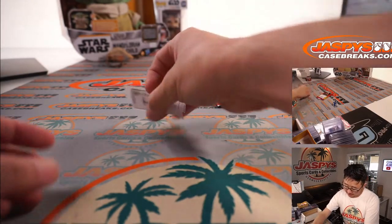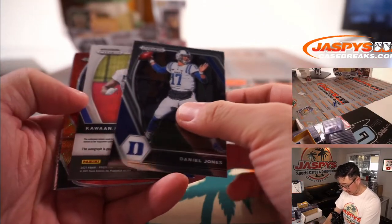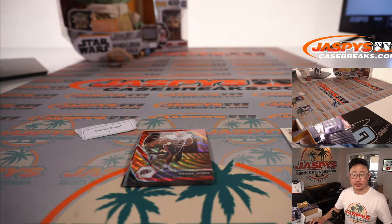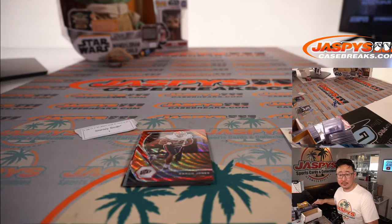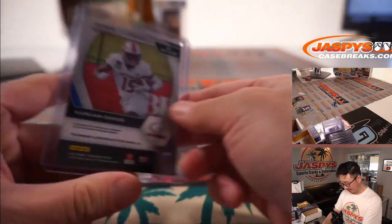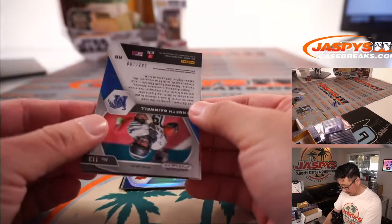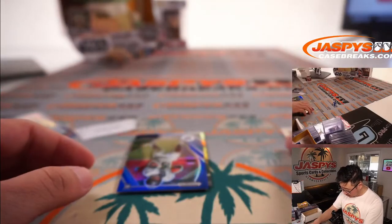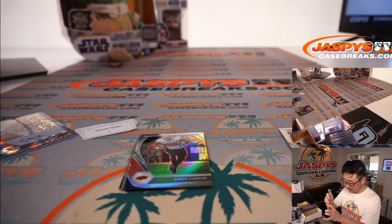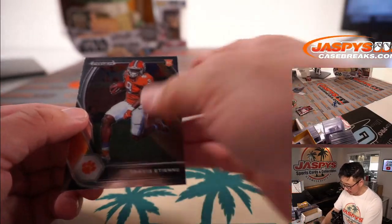Last but definitely not least, Stanley. Behind Daniel Jones is Kawan Baker — looks like some sort of orange pulsar, pretty cool. Kawan Baker, a seventh-round pick, nine out of 49, went to the Saints — just a few picks away from Mr. Irrelevant. There's an Aaron Jones, a Kenneth Gainwell 132 out of 199, Chris Carson, Dylan Moses, and Travis Etienne. Thank you, Stanley.